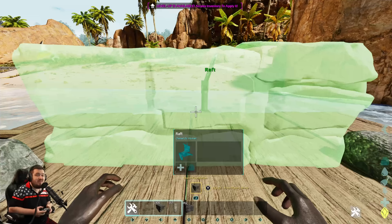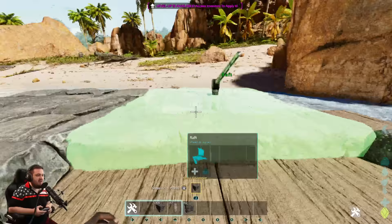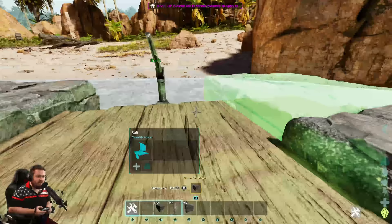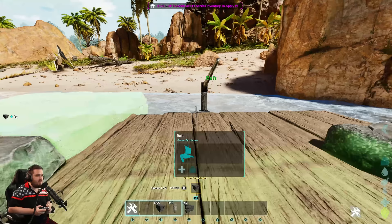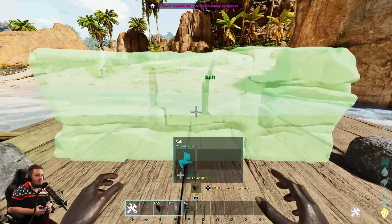Normally you don't get that option when you're on the boat unless you're on your first foundation — that's why it's important to have deleted those foundations on the side. I'll show you: if that side foundation is there, you can no longer free-place this foundation. It is not possible. So make sure you pick that one up before proceeding.